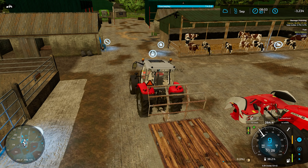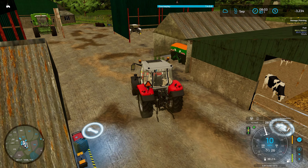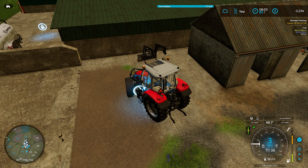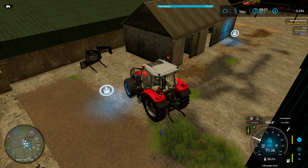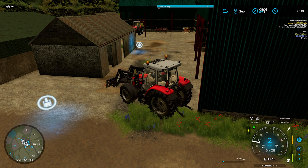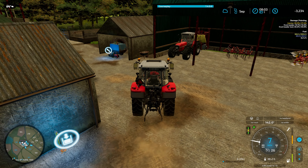I believe this tractor has a front loader attachment, but thinking about it more, I don't have pallet forks. Change of plans — might have to start selling some stuff off just so I can buy those pallet forks to sell off the coffee beans. That's really something easy to do because I've got a lot of stuff I consider kind of useless — probably that plow back there, and that liquid fertilizer sprayer I don't think I'll ever use.